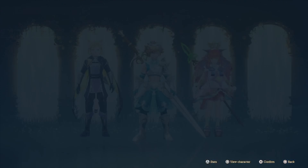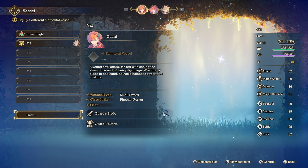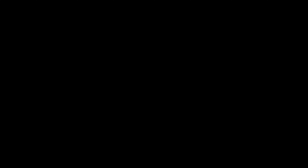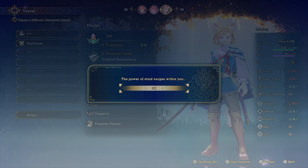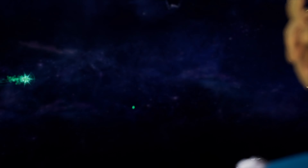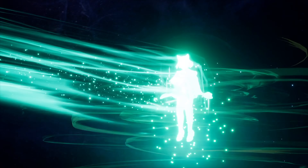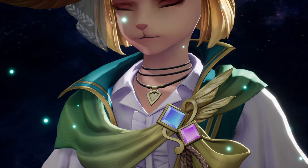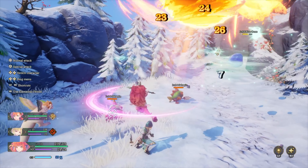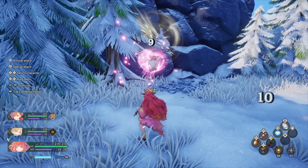But when you unequip Val's Elemental Vessel, which reverts him back to his base class, you'll find that he'll attack much faster, which is in line with what I was expecting from the game. This simple removal of his Elemental Vessel prompted me to play around with both Morley and Karina's classes, which is how I learned that each of the characters have their own default classes and that Elemental Vessels enhance their playstyles. This reminds me of when you enhance a class in Trials of Mana, except you can mix and match these out of combat to your heart's content.